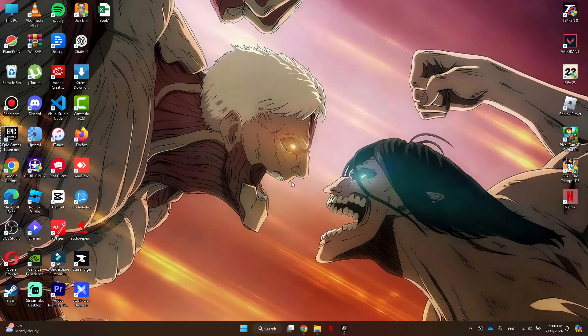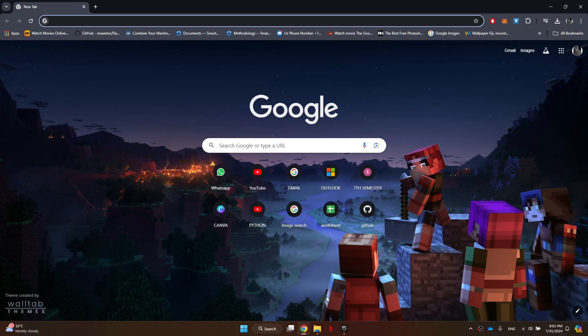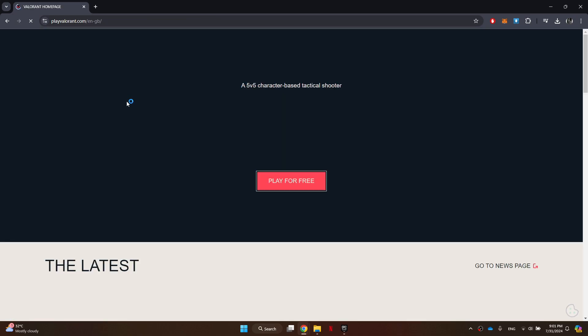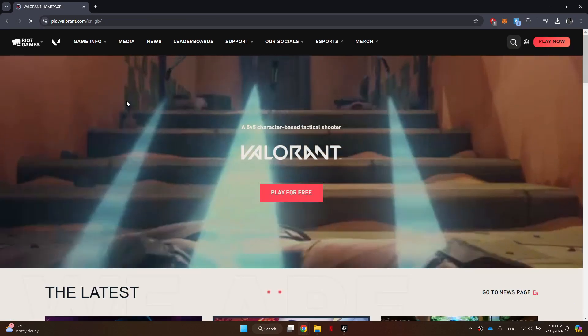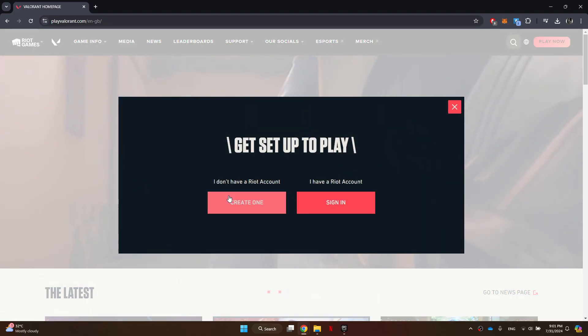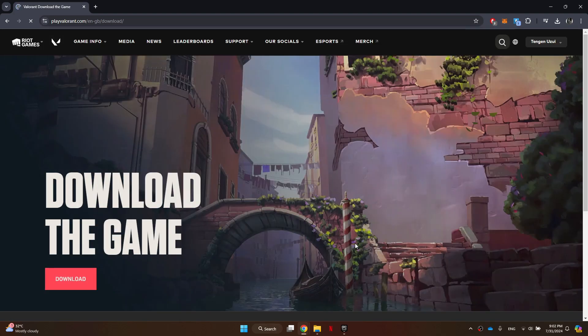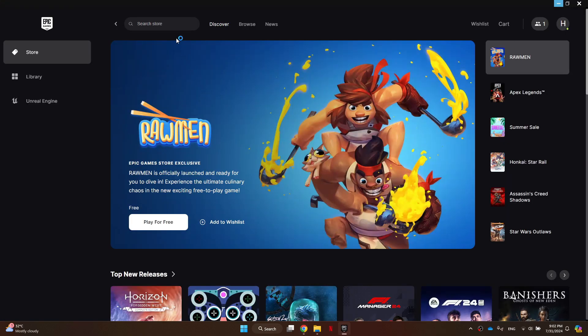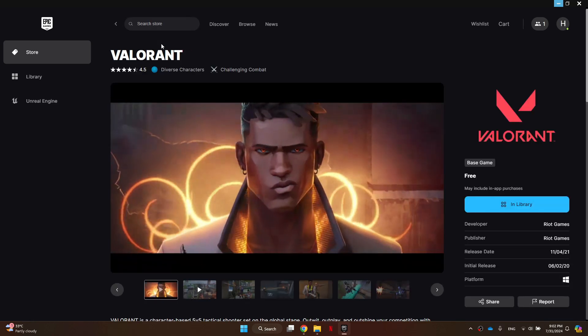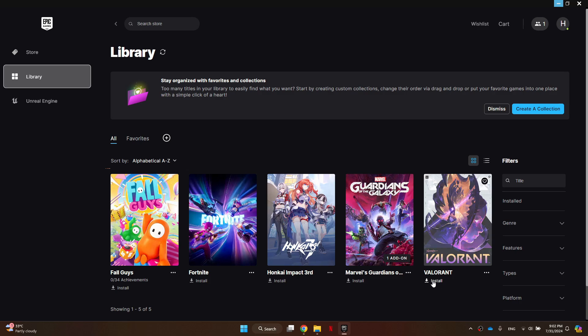Anyways guys, let's go ahead now and show you how to download Valorant on PC. First, open any preferred browser on your PC and search for Valorant. After that, open the first website that shows up and you will be redirected to the game's official website. Click on the 'play for free' button and then sign into your account. If you don't have an account, make sure to create one.